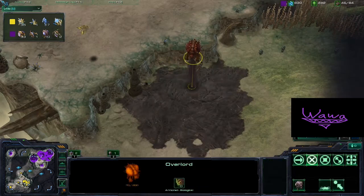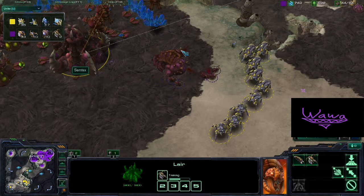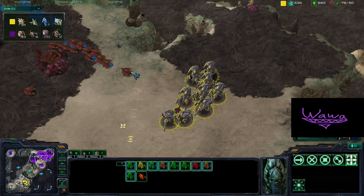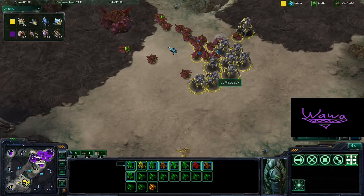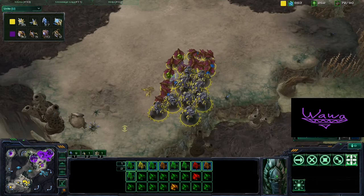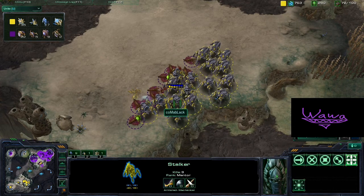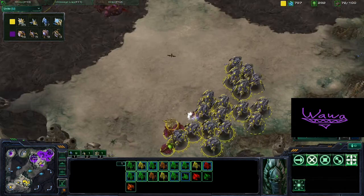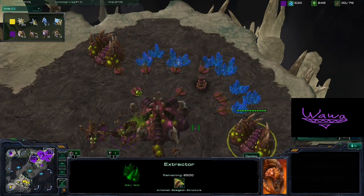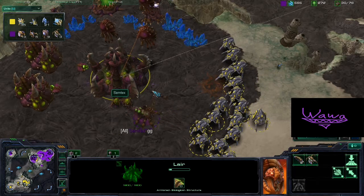We see more Hydralisks from Semtex but it won't be enough — that's for sure. More Stalkers back up for Kalma and it's already looking like a GG for Kalma. As the Evolution Chamber goes down I don't know what else Semtex can do, especially since Hydralisk speed isn't even upgraded yet. These Roaches here coming in as a last ditch effort to survive this push — but it's not going to turn out well. They do kill one Stalker, but it is already over.